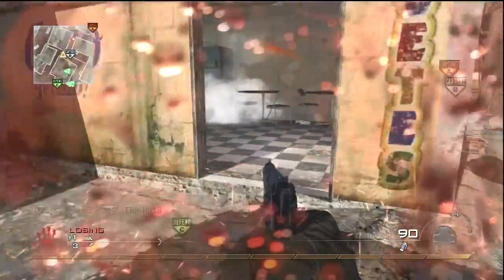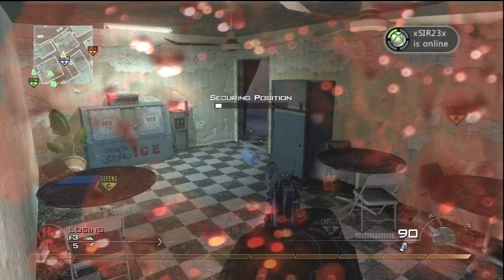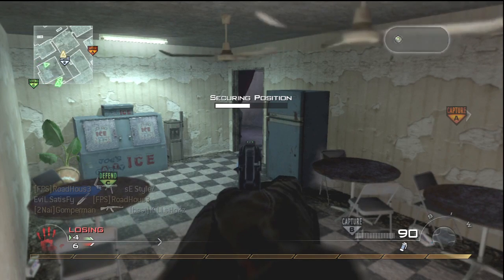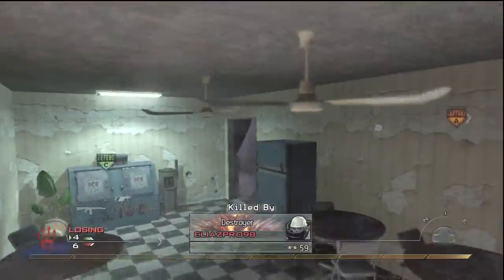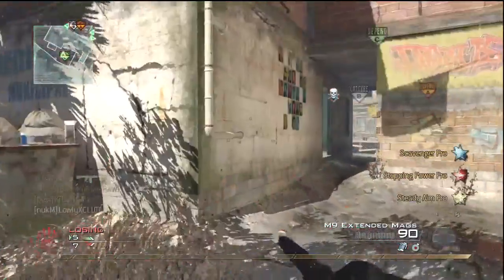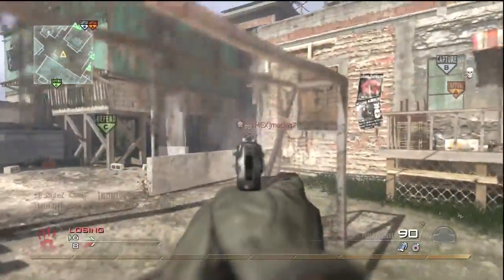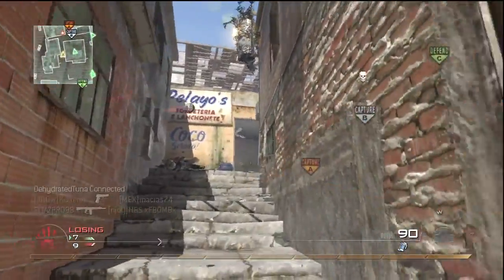You'll see a ton of tac-knifers on this map. And a quick pro tip for you MLG objective players: you can get the B flag from right here. I almost got it with a jumping sniper auto-shot. Anyway, M9 nuke — I've got Scavenger, Stopping Power, and Steady Aim, and let me explain why.